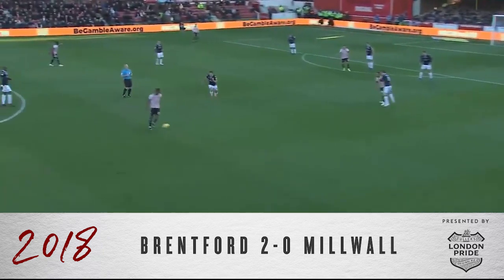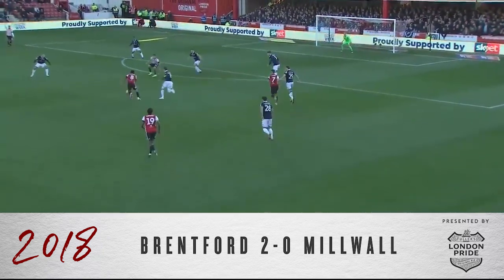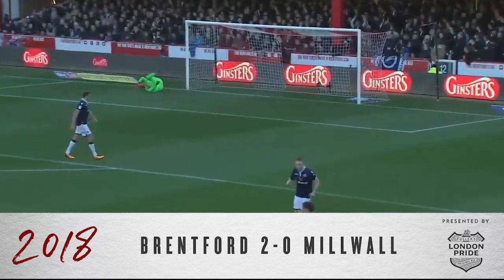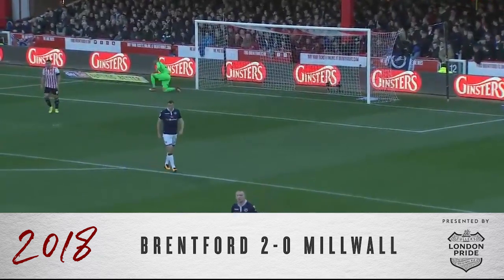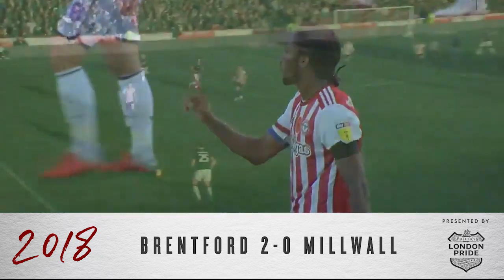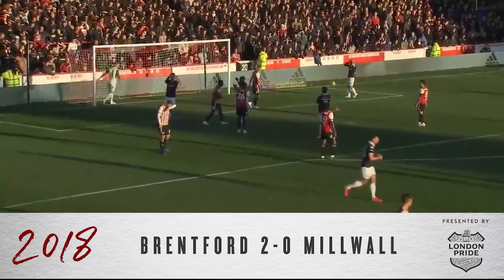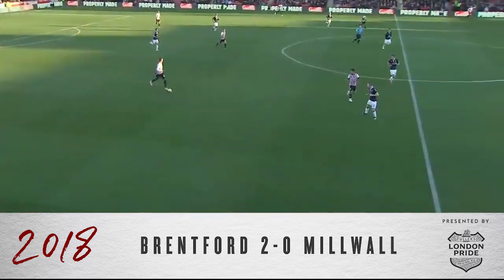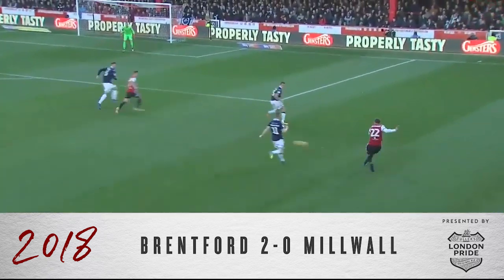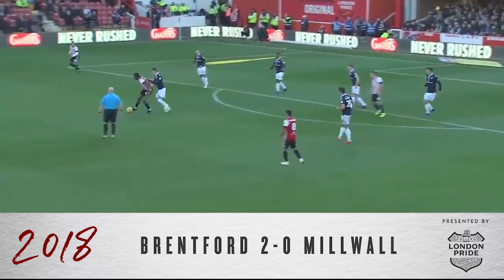Brentford on the front foot here with Dalsgaard. Quick passing has managed to get them to the edge of the box — an effort on goal over the top of the bar. Not the worst strike you'll see all afternoon, but always rising over the top. Dalsgaard on the right wing, he's got room to manoeuvre and goes to the edge of the box for Sawyers, who just gets it caught underneath his studs.